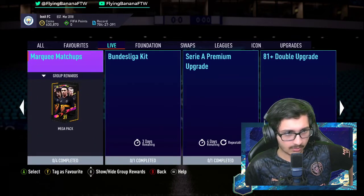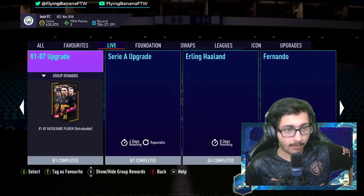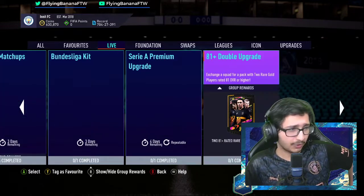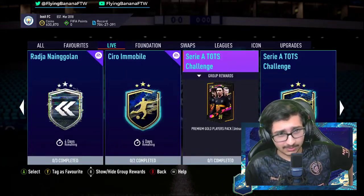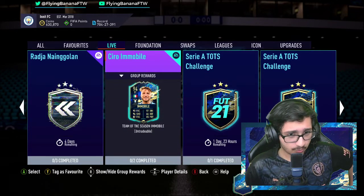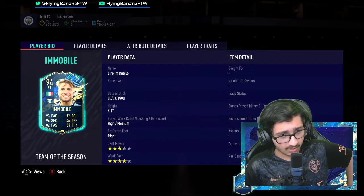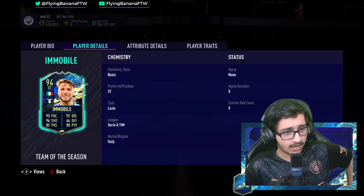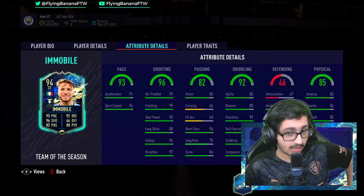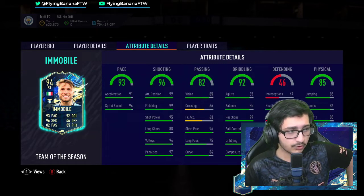Let me see if we got anything else — upgrades obviously, and yeah, just the Ciro Immobile for today. I need some time to chill because of all this permalink drama, so just one SBC for today is completely fine by me. Three star/four star, high/medium, 61.